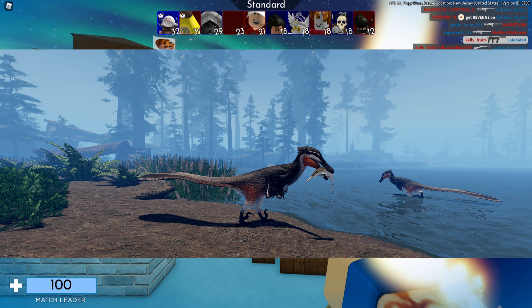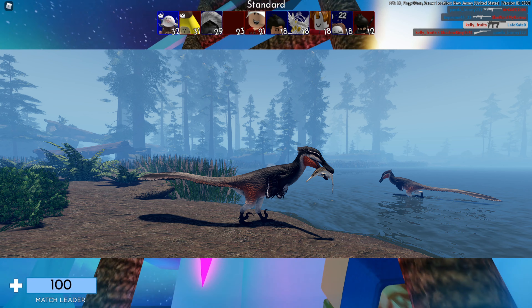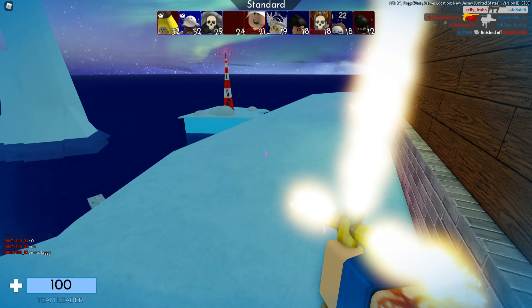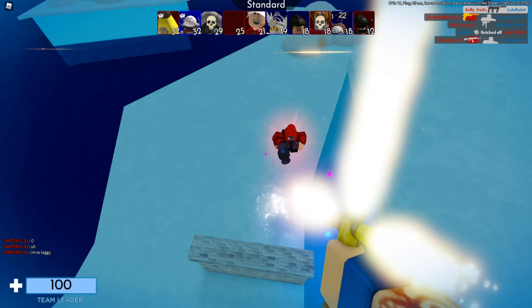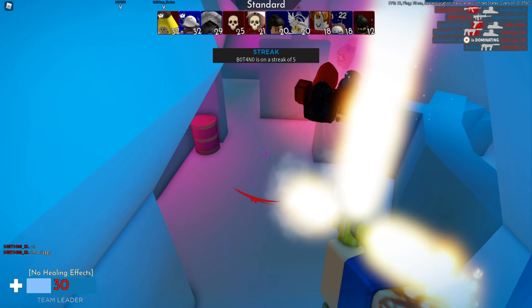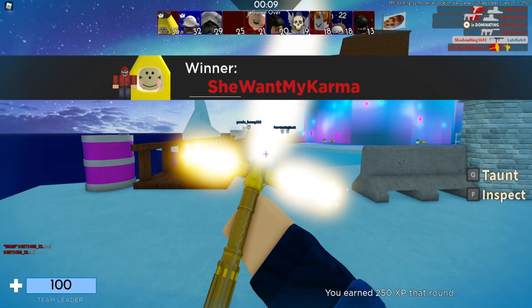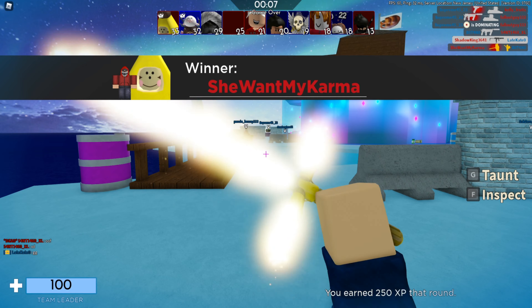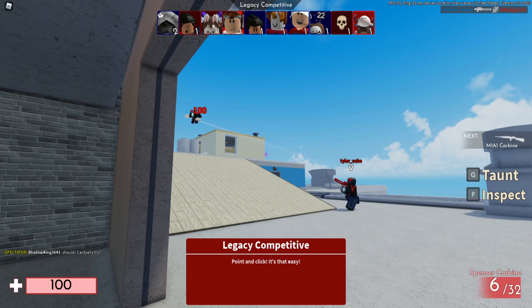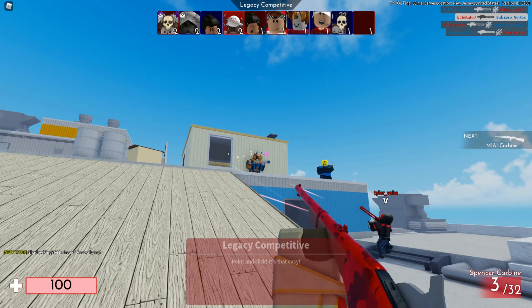I wonder if the fish will be able to get close to land since I don't think the Ostroraptor is a great swimmer. It would be cool if the fish kind of jumped near the land to make it easier. So far that's all we have — just pictures, the model, and the rig. I'd say it's possibly ready for the update because it looks ready, and it is confirmed to be coming in the next update.